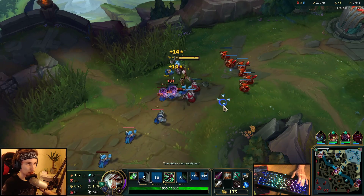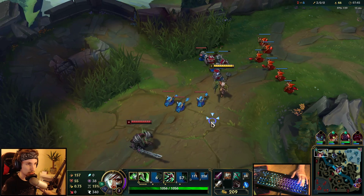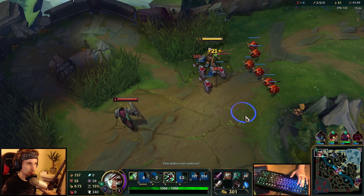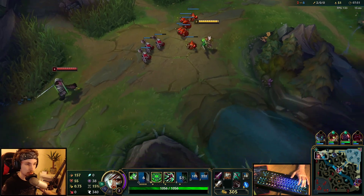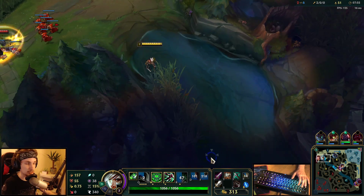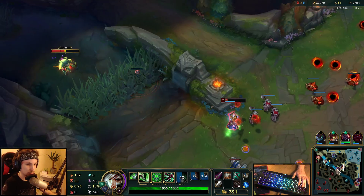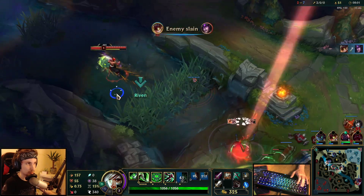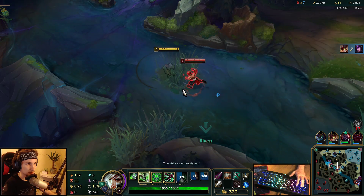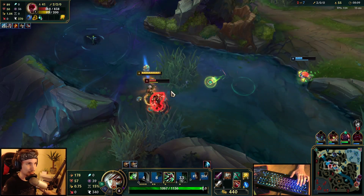I'm going to put the lane into slow-pushing mode and then see if I can do a potential roam to the mid lane. I don't have TP — I'm actually playing with Ignite this game. I really enjoy playing Ignite against Garen because once he makes a single mistake, you can pretty much go for your all-in right after. I want to get that jungle camp.